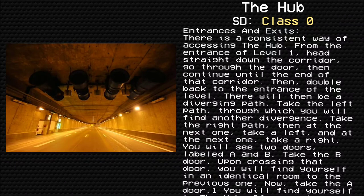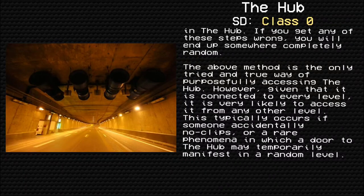Entrances and Exits. There is a consistent way of accessing the Hub. From the entrance of level 1, head down the corridor, go through the door, and continue until the end of that corridor. Then double back to the entrance of the level. There will be a diverging path — take the left path, where you will find another divergence. Take the right path, then at the next one take a left, and at the next one take a right. You will see two doors labeled A and B. Take the B door. Upon crossing that door you will find yourself in an identical room — now take the A door, and you will find yourself in the Hub. If you get any of these steps wrong, you will end up somewhere completely random. The above method is the only tried and true way of purposefully accessing the Hub.